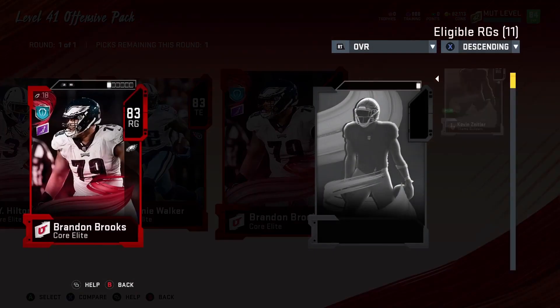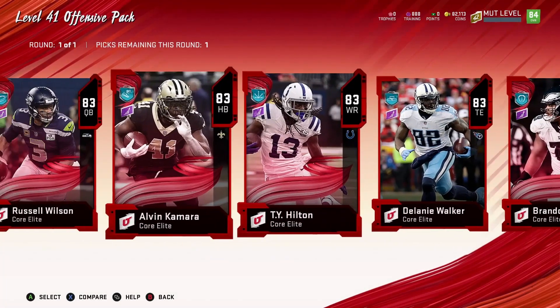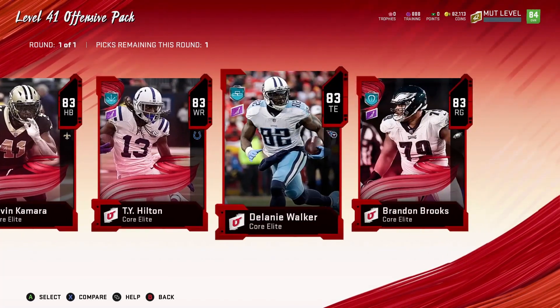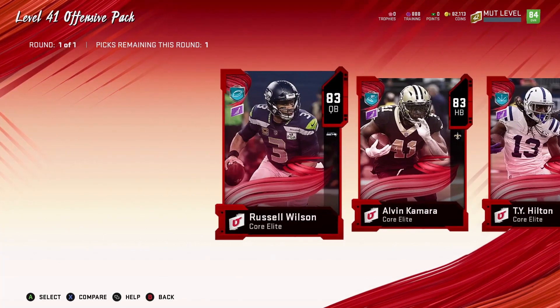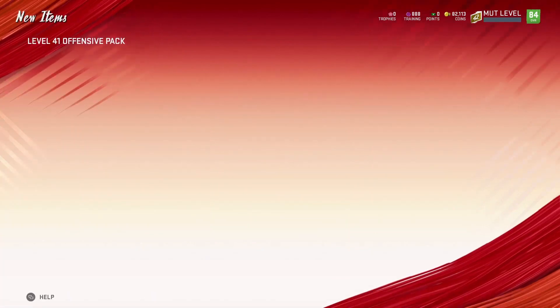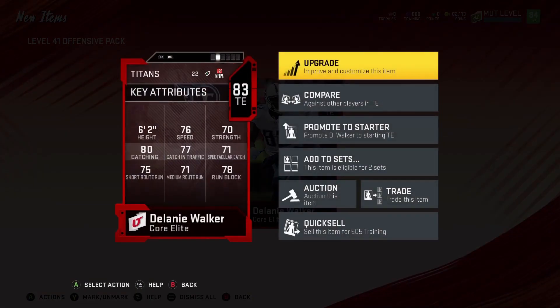Oh, right guard — I just picked one up, I forgot about that. Like I said, I'm eventually going to get this guy for my tight end. So right now we'll just grab him because I don't need the other cards — I really don't need any of them — but I do need a tight end.